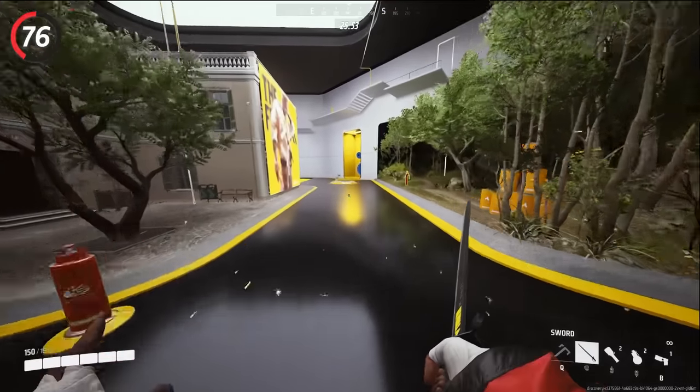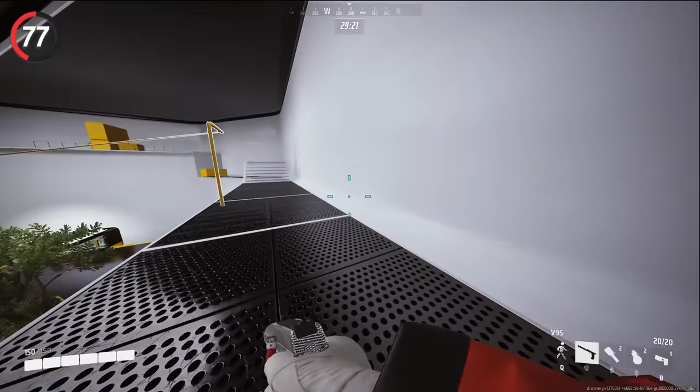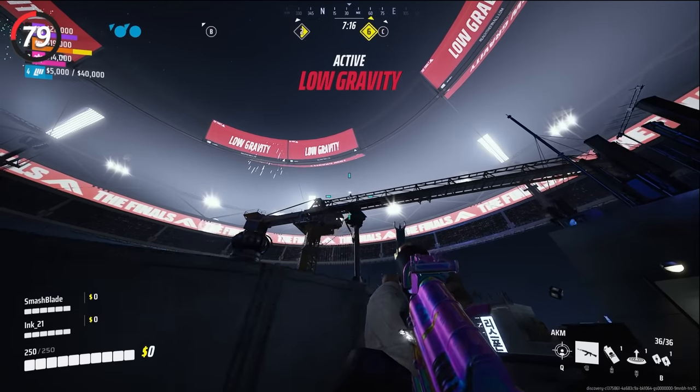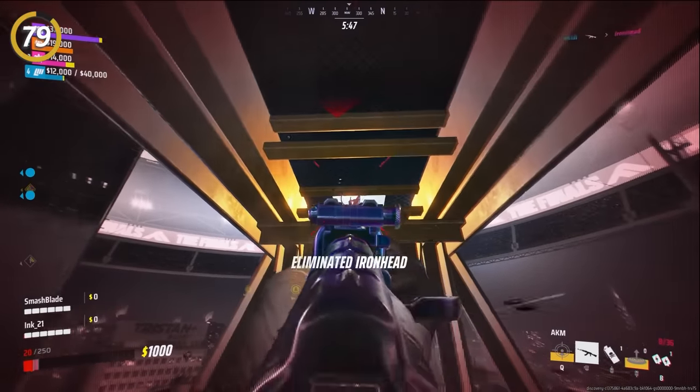Use your grappling hook at the ground and then immediately jump to get a quick dash. Whenever you are jumping off an object or building, slide right at the edge to get a speed boost. The closer the cashout is to finishing, the closer the spawns will be. Whenever you see a bright shining light, those are snipers aiming down their sights — use cover and try to close the distance to take them out.